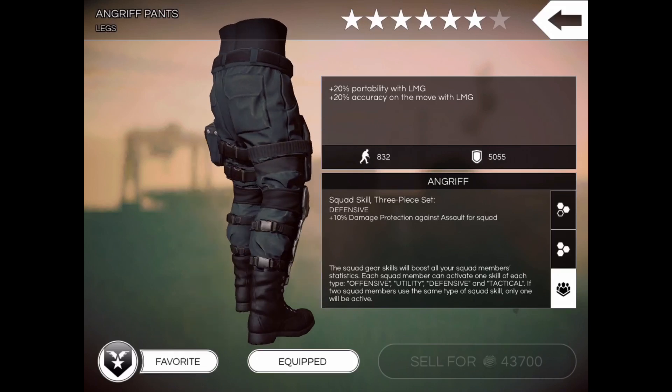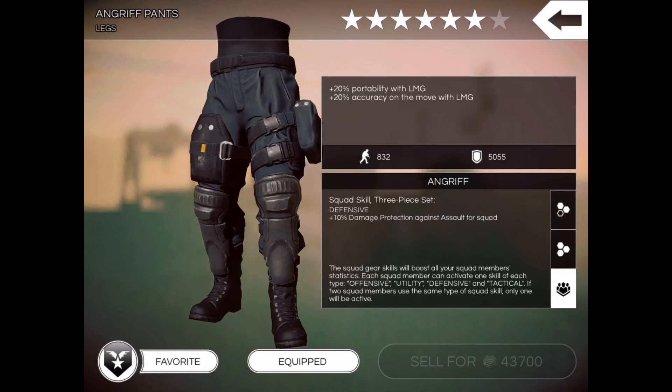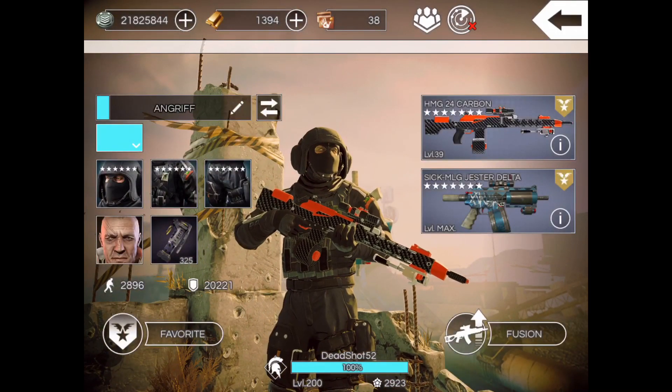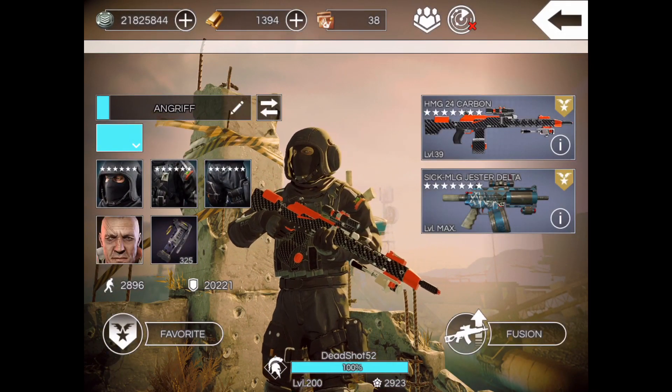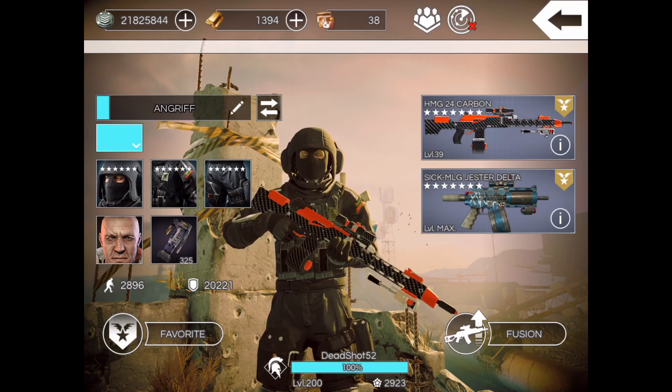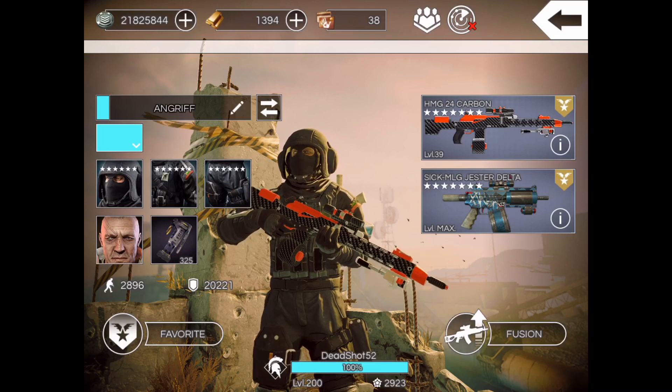The squad skill is 10 damage protection against assault for the squad. This goes back to what I mentioned in my previous video for the Aphelion — it looks as if the new gear sets they're going to be releasing are going to include squad skills. That's pretty cool.